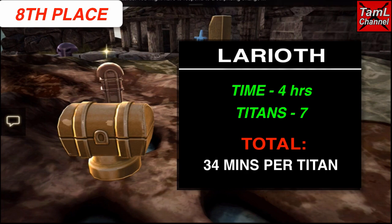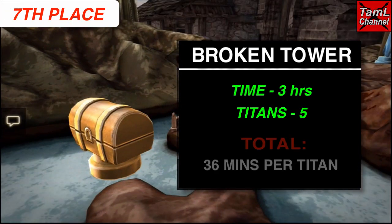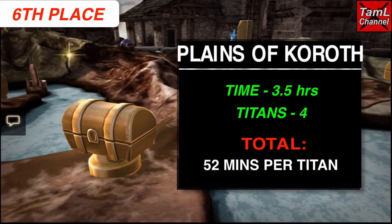In eighth place it's Larioth with seven Titans and takes off about four hours, so it works out at 34 minutes per Titan. With the Broken Tower in seventh place, that takes off 36 minutes per Titan. In sixth place is the Plains of Koroth, which has four Titans and takes off three and a half hours, so that's 52 minutes per Titan.